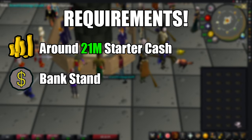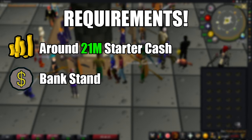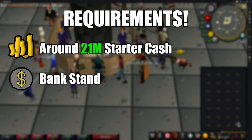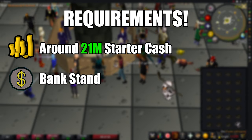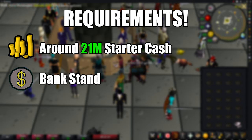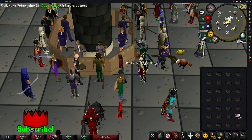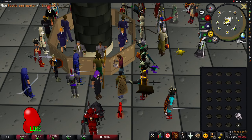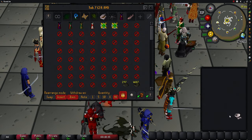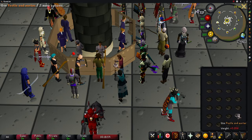The requirements for this method: you'll need a decent amount of starter cash — around 21 million GP should be more than enough to do this efficiently for one hour. The second requirement is a pestle and mortar. You should stand close to a bank, or you can even stand at the Grand Exchange if you don't have a lot of money, so you can sell crushed bird nests and buy more as needed. For your inventory setup, have a pestle and mortar and 27 bird nests — keep the pestle and mortar at the bottom of your inventory.